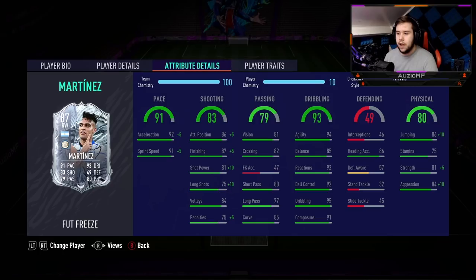The chemistry style for him is Hawk. The reason I've gone for Hawk is because I feel like it's perfect — it really solves all the issues that he's kind of having on his card. Because short power, 81 is not great. Obviously the strength gets boosted when it got minus 5. You've got aggression going back up. The passing is still absolutely terrible, but once again, we're going to have to deal with it.